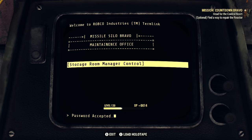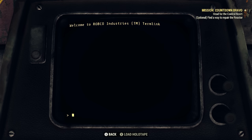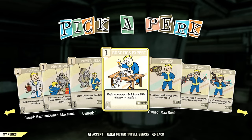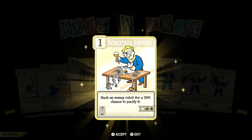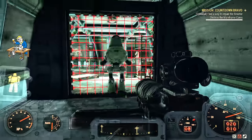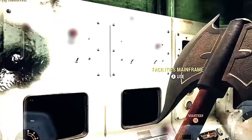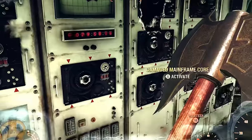This is where the bug happened to me again — I wasn't given the option to turn the turrets on the robots. Luckily I had Robotics Expert unlocked and was able to hack some of the robots to get them off my back. Robotics Expert is really useful — if you have all three ranks unlocked you can hack robots 75% of the time.